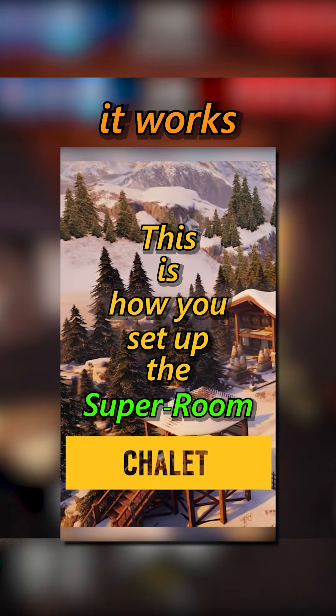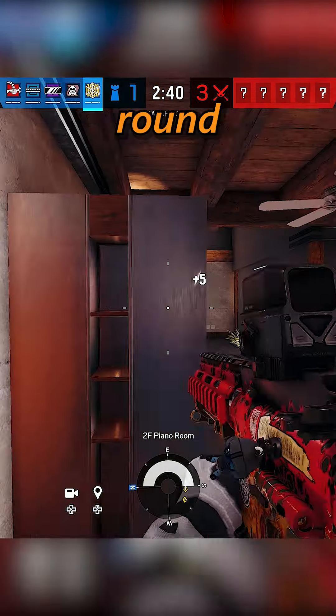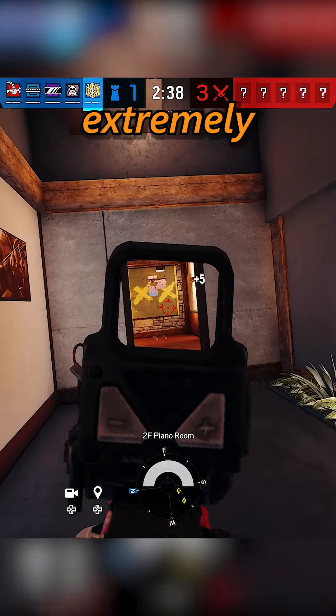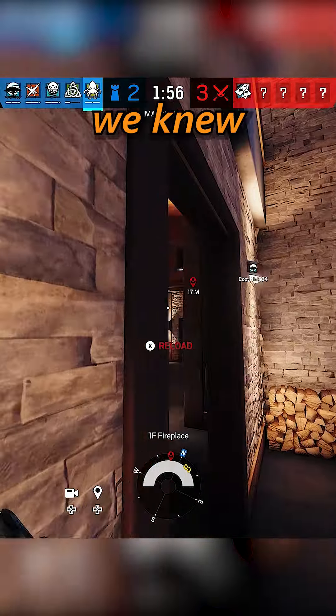We won that round and knew we needed to pull off the super room setup to get another confusing win. This is our signature move that 60% of the time it works every time — and if you want to hear the full setup, make sure to check out that dedicated video. I went ahead and full roamed with Jaeger this round, then went extremely passive until they were forced to push in and try to plant. I ended up knocking the defuser down when I went for my flank, and it was basically a win from there.